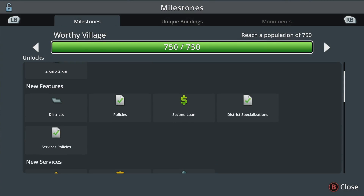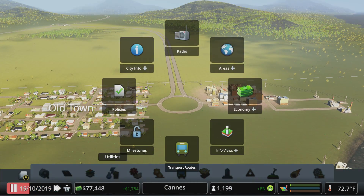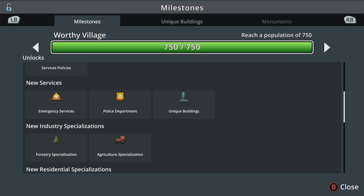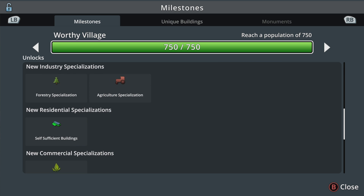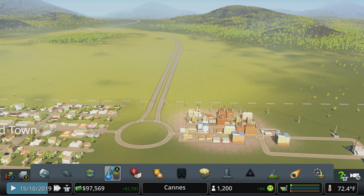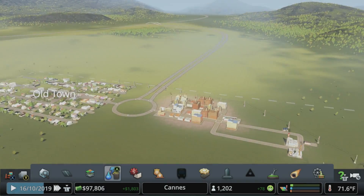Looking back at milestones, we've covered districts and policies, and took out our second loan to afford the police station and fire station. Next I want to cover unique buildings, then the zoning specializations, and we'll build a new area up on the map. We've already unlocked our next milestone, so let's keep the town growing while we cover those topics.